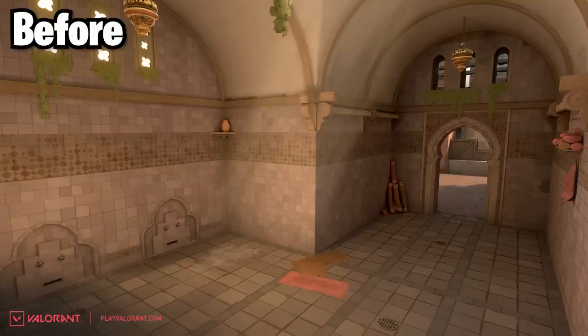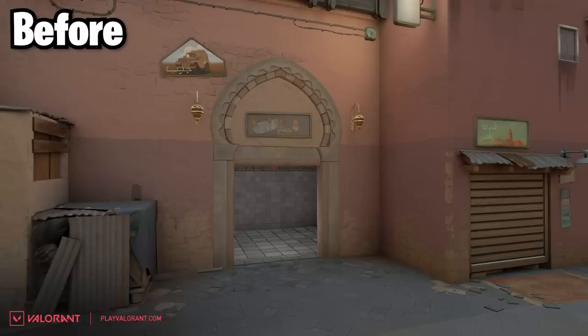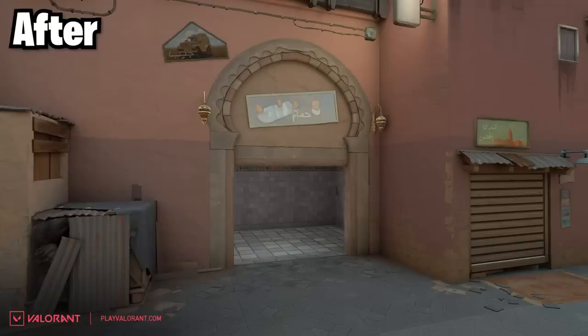Now inside Showers itself, you can see this corner isn't as deep anymore. Pretty small change there, but there's the before and after. Then the outside of Showers towards site, you can see they made this doorway a lot bigger.